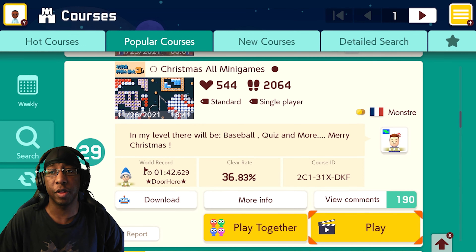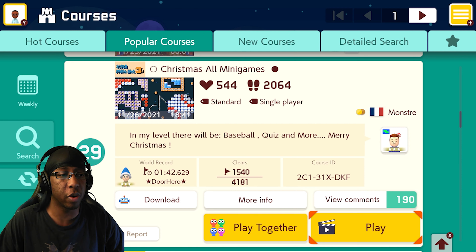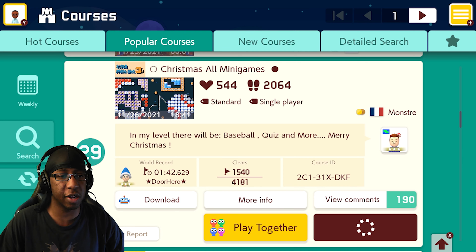What's going on everybody, Kenny Dubs here with another episode of Iron Maker: The Midnight Run. Today we're looking at a Super Mario Bros. 3 theme level called Christmas All Minigames, made by Monster. In this level there would be baseball, quiz, and more. Merry Christmas — world record of about 1 minute 43 seconds and a clear rate of about 37%. So take a look at this.